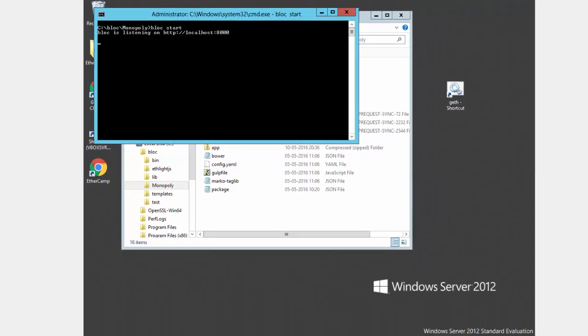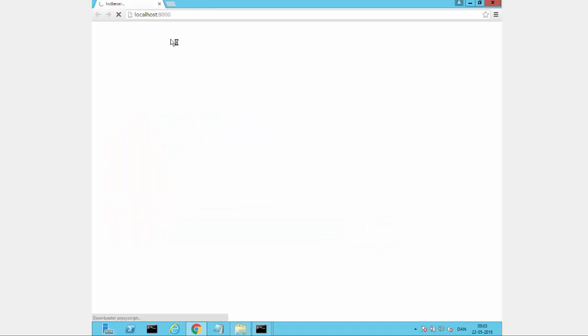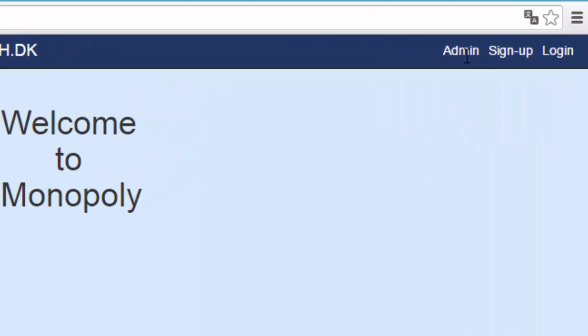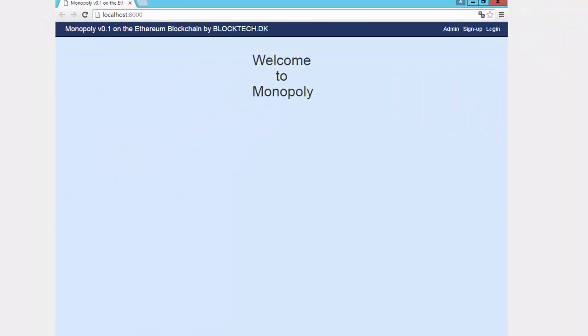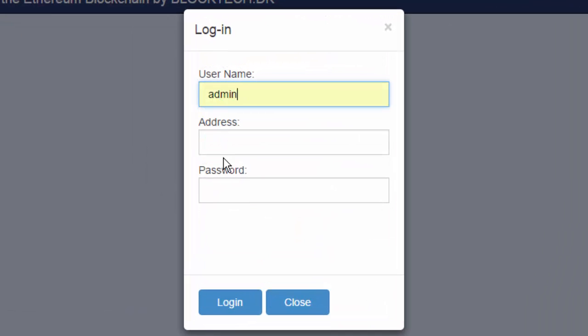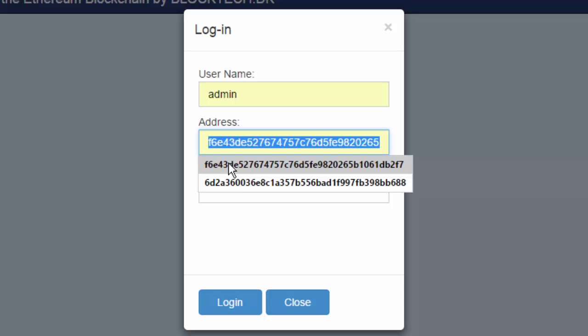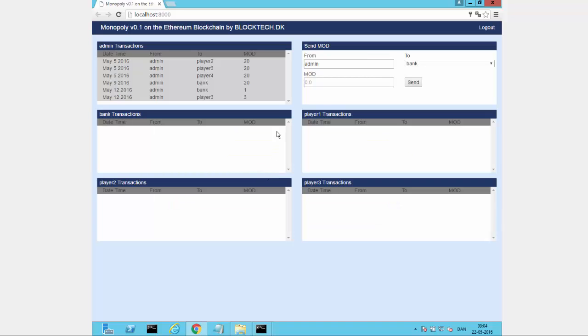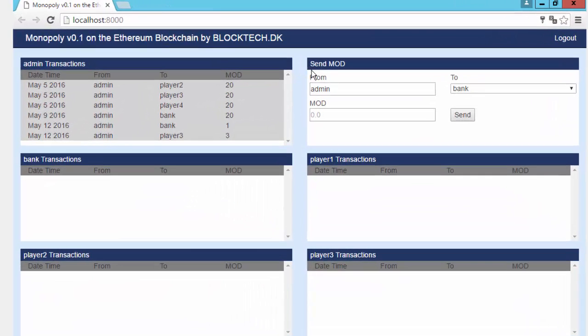The Monopoly dApp can now be accessed by a web browser. Users can sign up or sign in based on an account with a public and private key on the Ethereum blockchain. On the top of the webpage, each user has their own panel, where they can send tokens in the form of Monopoly dollars, MOD and real estate properties.